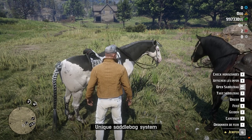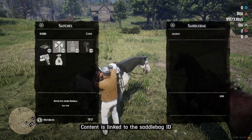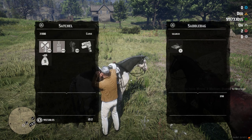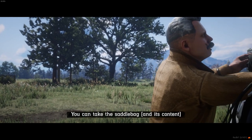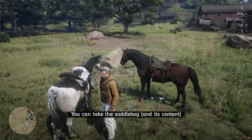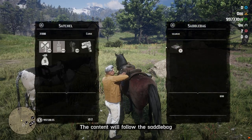The saddlebag system is very unique. The saddlebag content is linked to the saddlebag instead of the horse. If you want to let your horse rest and continue your travel, you can take the saddlebag and put it on a new horse. The content will follow the saddlebag and be available on the second horse.